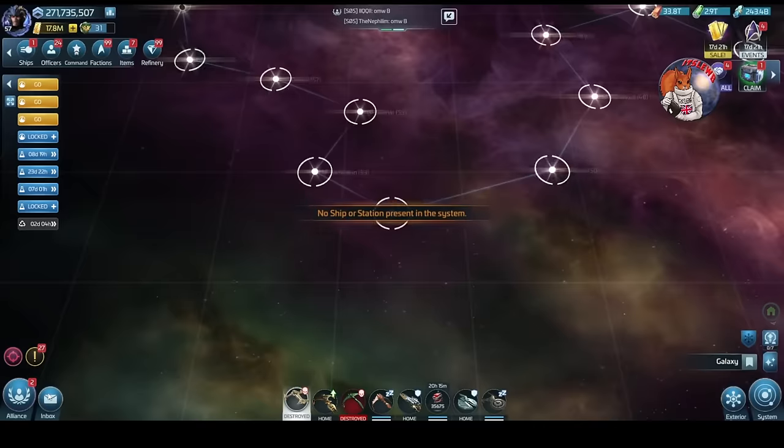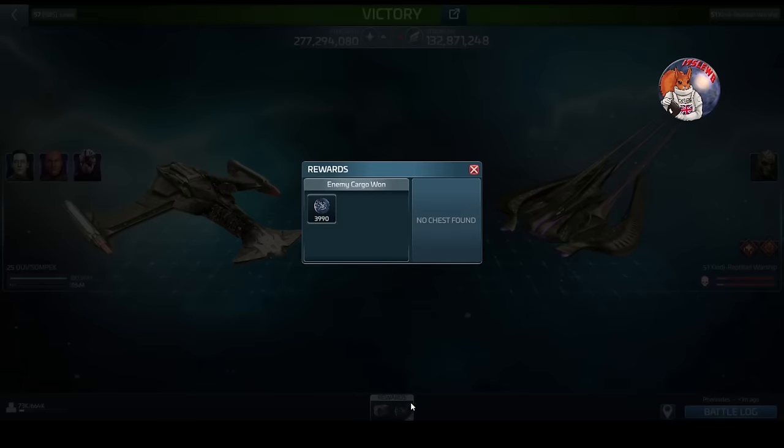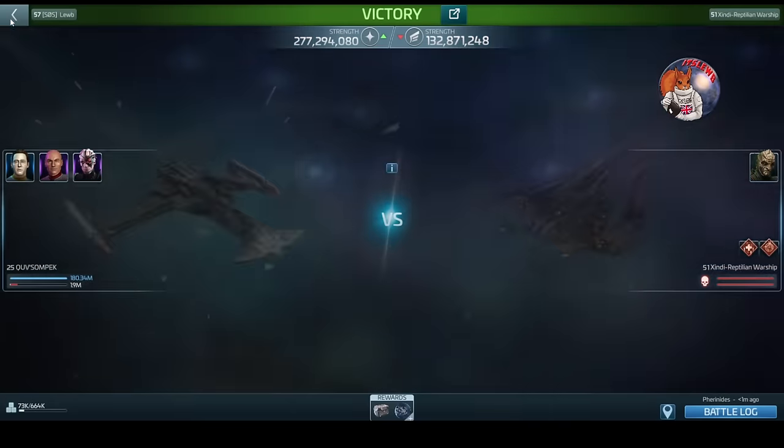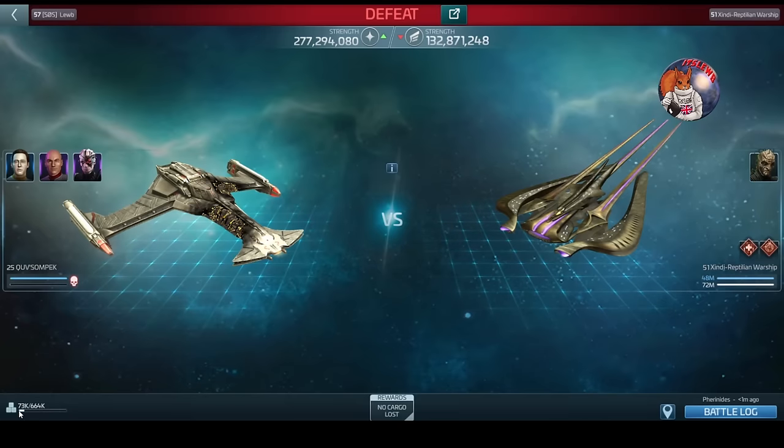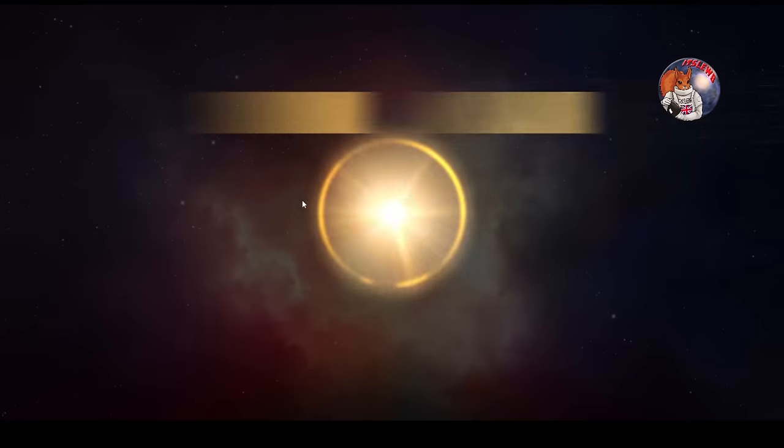In that one run we managed to kill eight hostiles - would have been nine if we hadn't killed the Reptilian Warship at the start. Getting about 5,000 per normal hostile means about 40,000 to 45,000 raw loot. When I died my total scrap was 73,000 - taking the 40,000 off for the trader and using just the regular hostiles, we ended up with about 38,000 raw loot plus the chests.